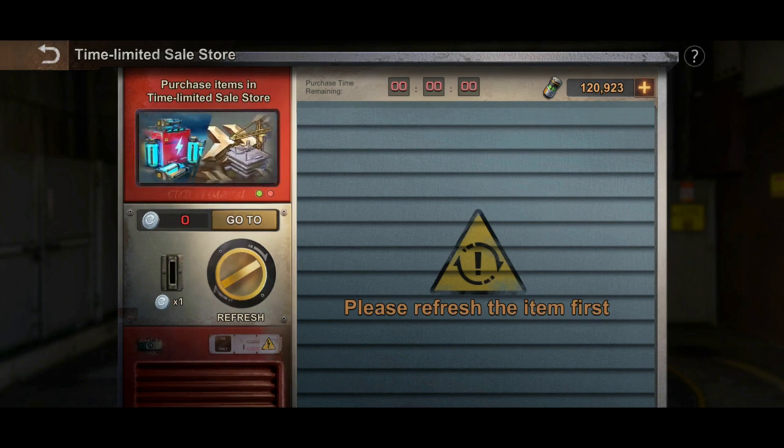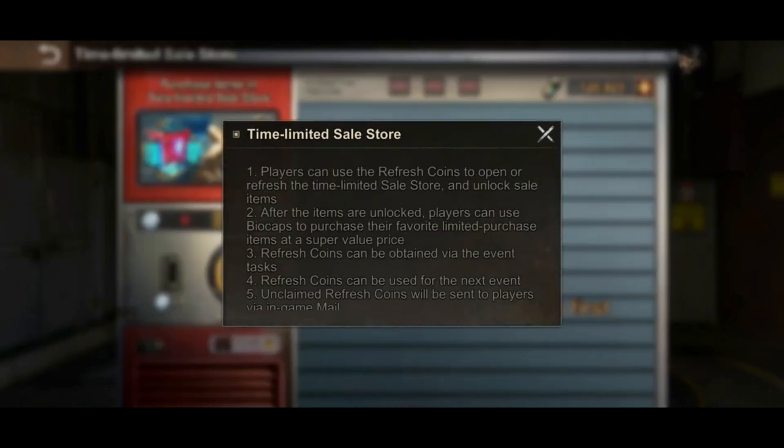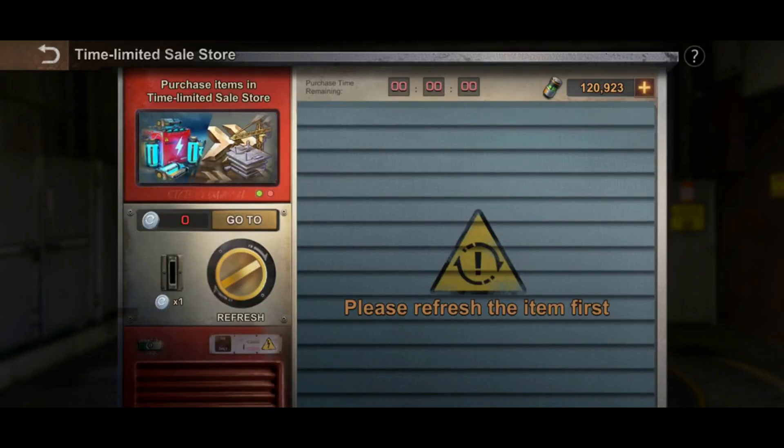Going back — this is a time limited sales store. How do you play? Players can use refresh coins to open or refresh the time limited sales store and unlock sale items. The purchase remaining time every reset is two hours, and since I just woke up and just seen this, it has already reset, so I need to refresh. To refresh I need coins, and I don't have coins right now.